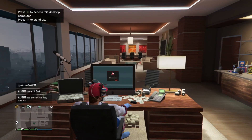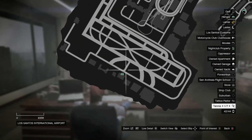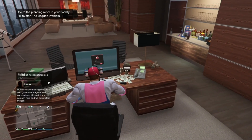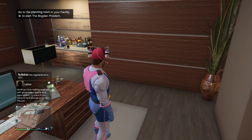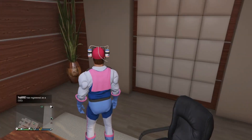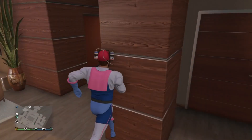If you own a hangar, the air freight cargo is two times money and two times RP — I don't really think it's all that great but it's an option. There's also two times money on a premium race on Route 68, a time trial at Raton Canyon, and an RC time trial at Little Seoul Park. That's literally everything Rockstar threw our way this week.